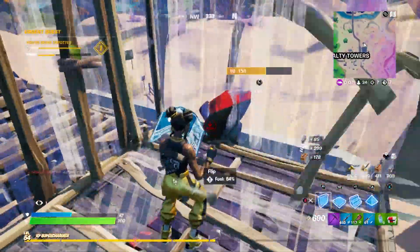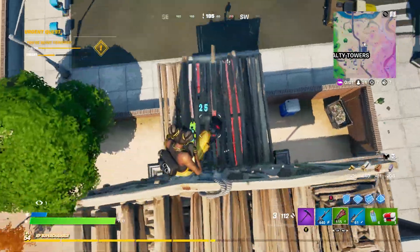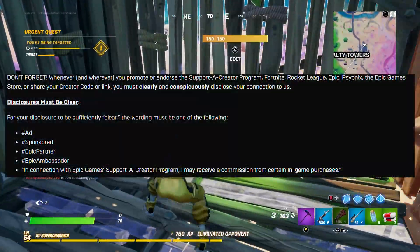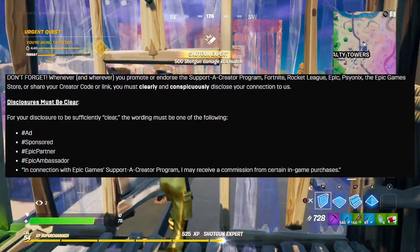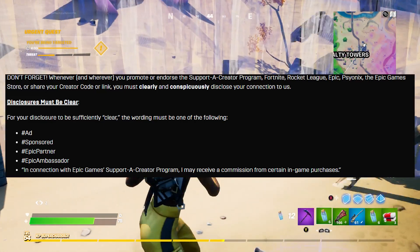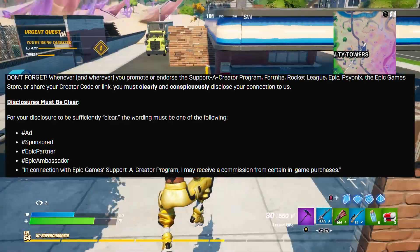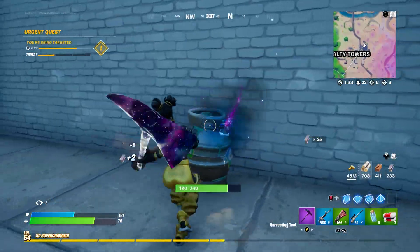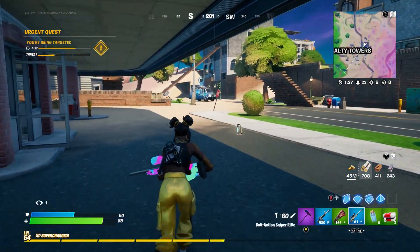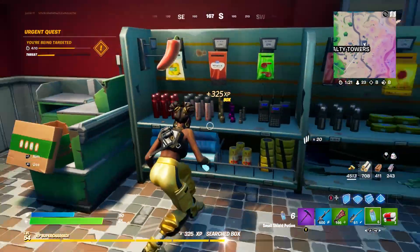I want to mention something I don't see a lot of people cover: make sure you're using the Epic partner hashtags — hashtag ad, hashtag sponsored, or hashtag Epic partner — whenever and wherever you promote or endorse your Supporter Creator Code. The rules state you always have to disclose that it's an ad or that you're an Epic partner. This links your name with the company, and failing to do so could lead to legal trouble.